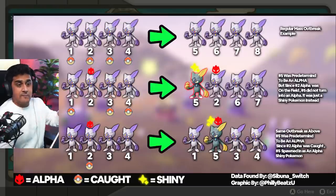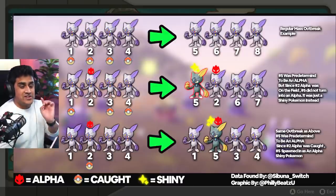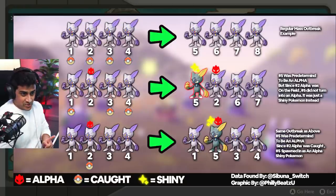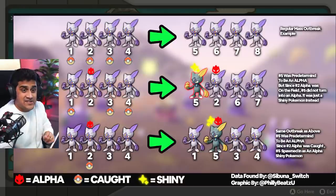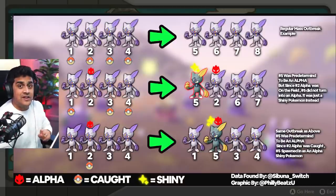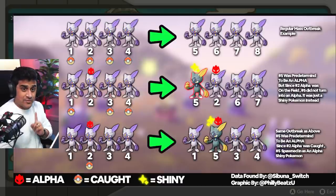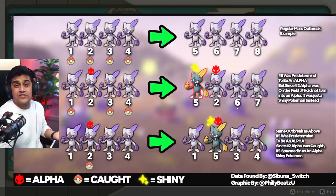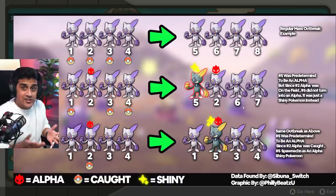Now let's talk about a different example — the second row. You can see Sneasel 1, Sneasel 2, Sneasel 3, and Sneasel 4. Sneasel 2 is an Alpha Pokemon. You catch Sneasel 1, you catch Sneasel 3, and you catch Sneasel 4, which means you're going to get different Sneasels that spawn. Sneasel 5 is a Shiny that spawns, and let's say Sneasel 5 was programmed to be an Alpha. Because you didn't catch Sneasel 2 first, Sneasel 5 is just going to remain a Shiny Sneasel. Then Sneasel 6 and 7 are going to spawn, and in this Outbreak you basically lost the opportunity to get yourself a Shiny Alpha Sneasel.